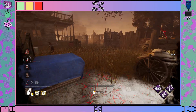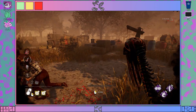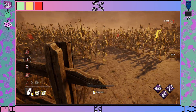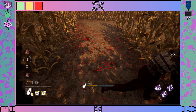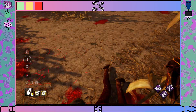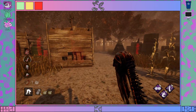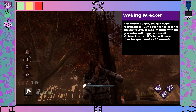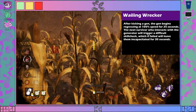The Wraith is also severely lacking in gen pressure in their base kit. While they can traverse the map very quickly and add-ons can help them kick gens faster, their perks do not help at all when managing gens. For new killers, it is very important to learn how to manage gens, genspread, and regression. So what I propose is a perk similar to Overcharge from the Doctor — this would be called Wailing Wrecker. Wailing Wrecker would work so that a killer kicks the gen and it starts regressing at a slower rate.